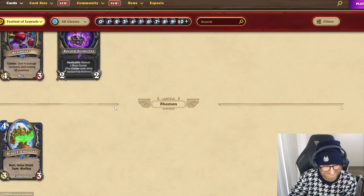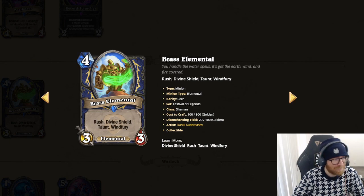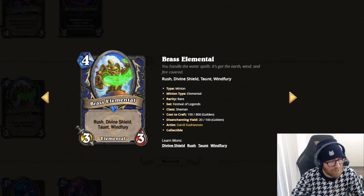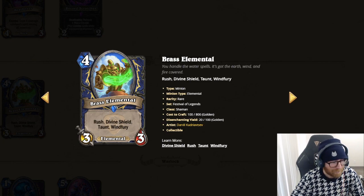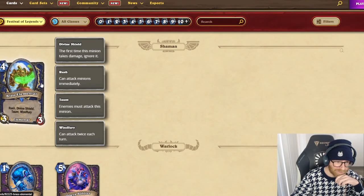Mech Tyson — that's funny. Rush, Divine Shield, Taunt, Windfury. This reminds me of that old Cobalt Scalebane or Catacombs card — 4 mana 3-3 that gained a lot of these effects if you had them in your deck. This is just much better. Rush, Divine Shield, Taunt, Windfury — yeah, it's a good card. The effects are good. It doesn't have Lifesteal, which if you swapped Taunt for Lifesteal it'd probably be broken. Corpse Taker? Yeah, that's the one. The card's good — probably 4th or 5th best from the ones we've looked at so far.